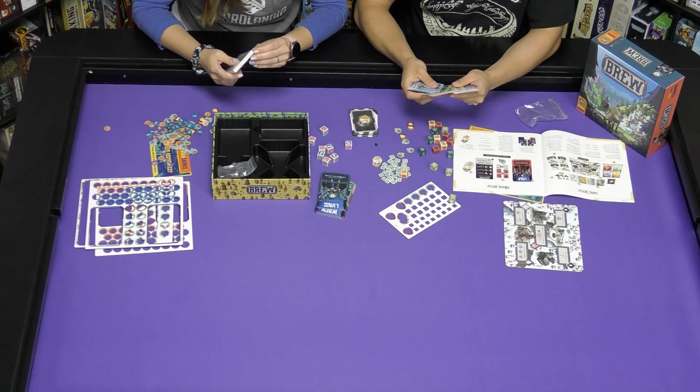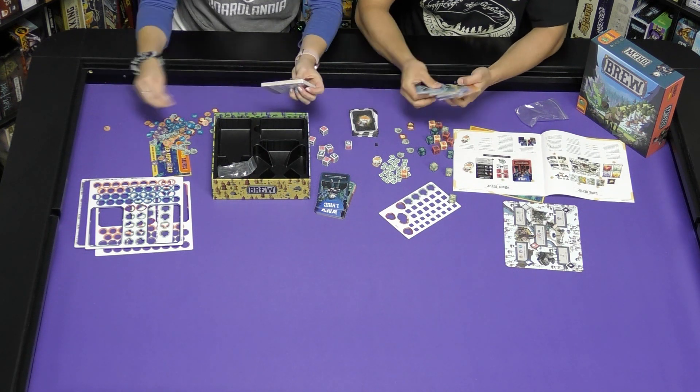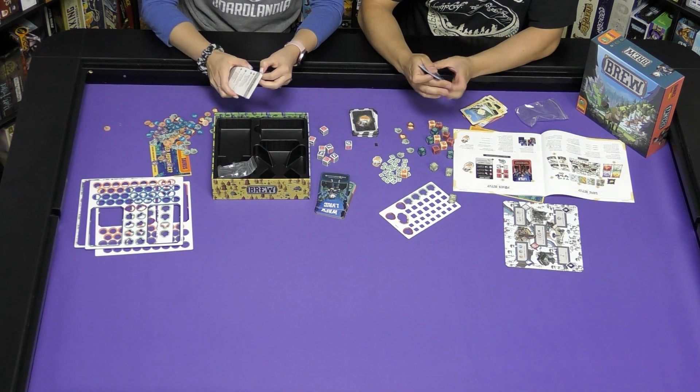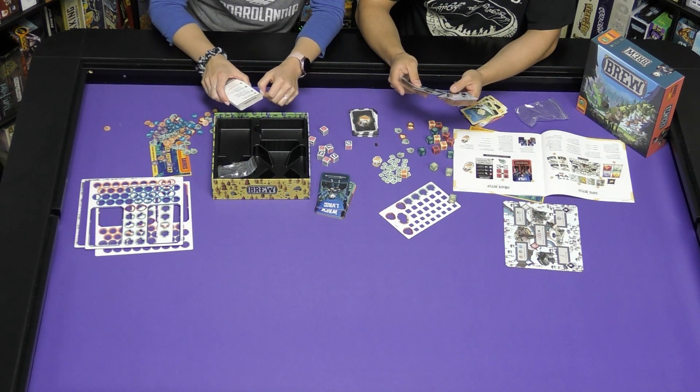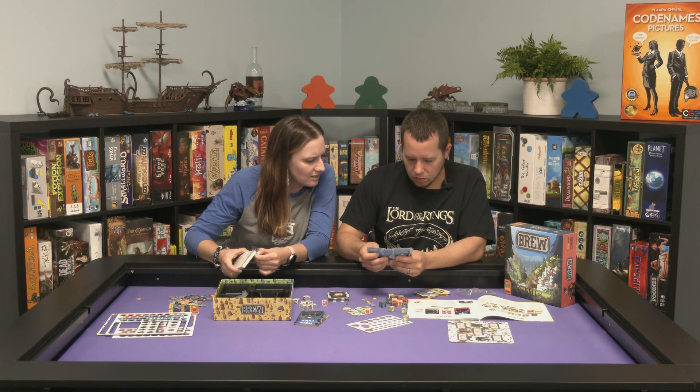These are the different season cards. Four seasons, and they all have different animals on them — let's show the cool animals. There's an owl, and the raccoon-looking face. These are crazy interesting designs.